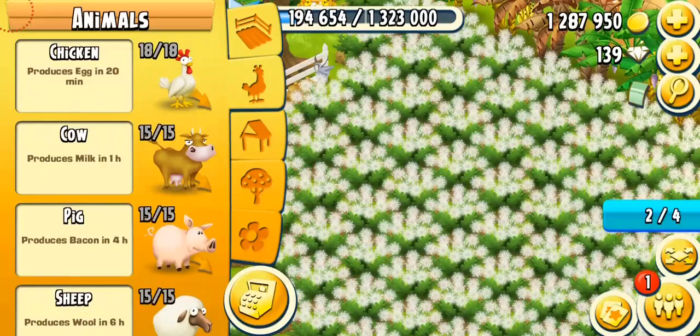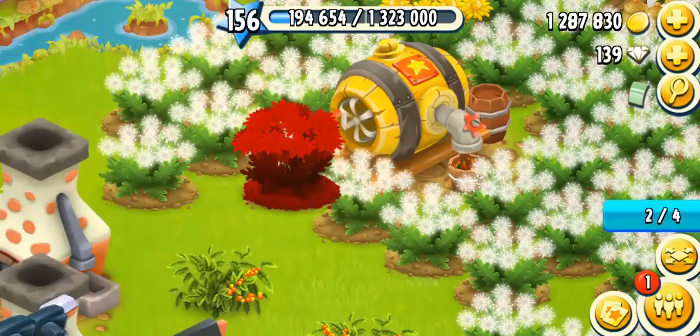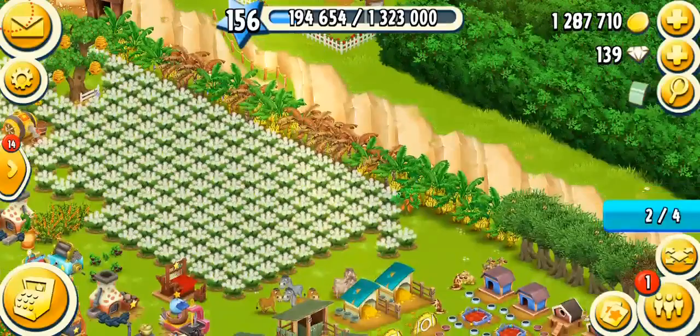I need to get more honey bushes because my bees are not working. Look how peacefully they're resting! Come on bees, get to work — it's time for work, not for rest. You've been resting for a long time. All right, there they go — they're coming for their work.